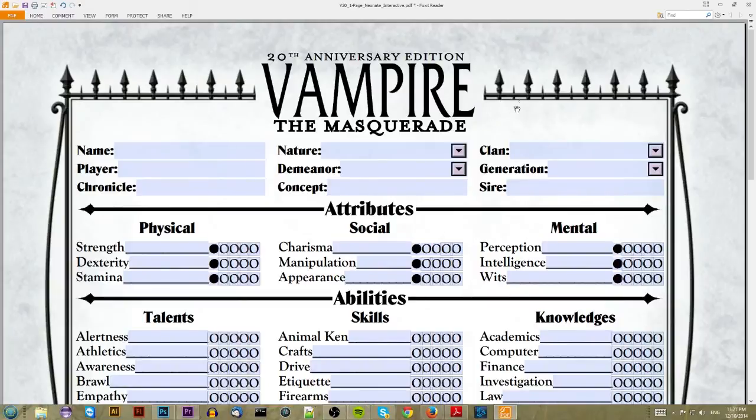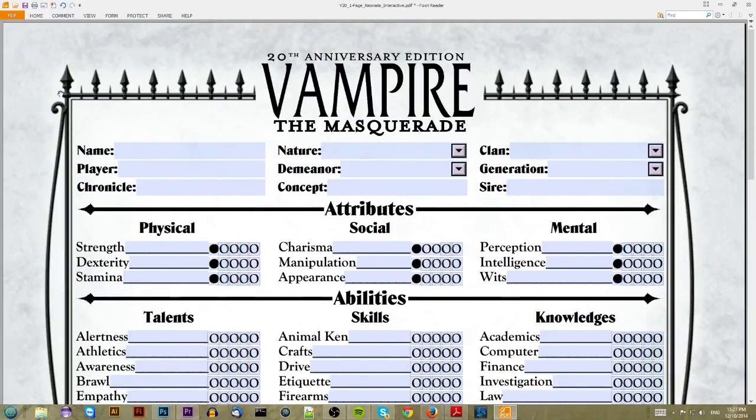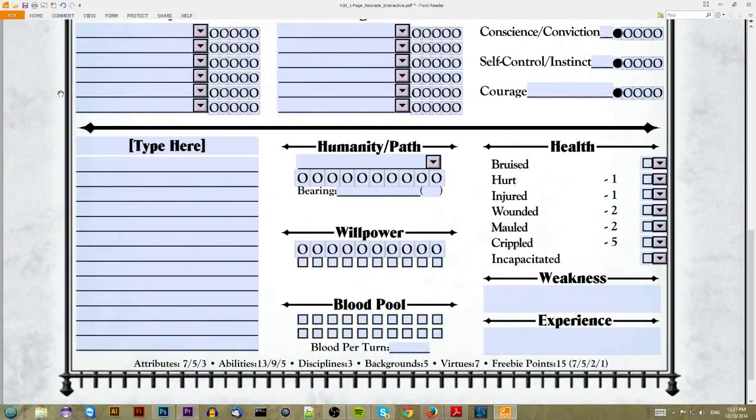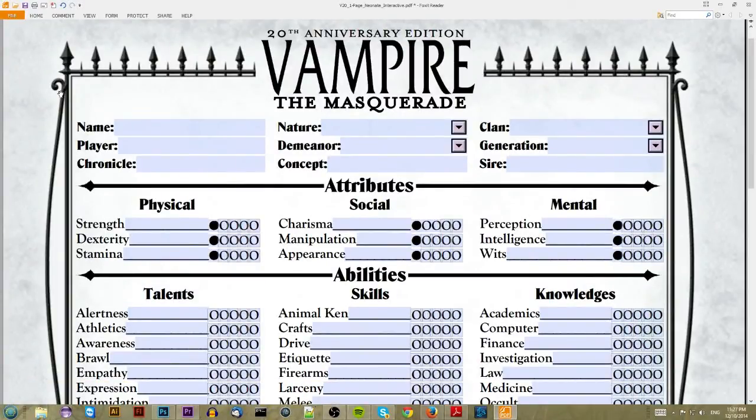As a pen and paper game, you need to make your character. Generally you would print out a character sheet, although nowadays you can simply make characters on the computer, like we're going to do here for the sake of screencast simplicity. There are a few steps, but it's actually one of the simplest characters of any pen and paper RPG you can possibly make.